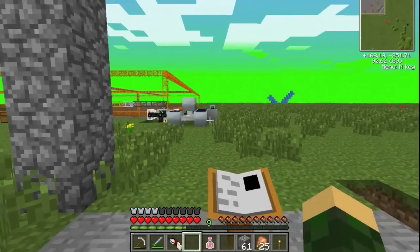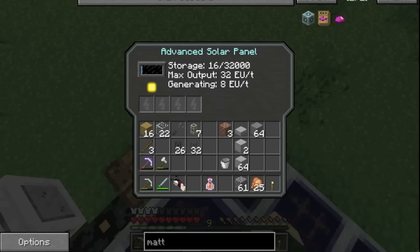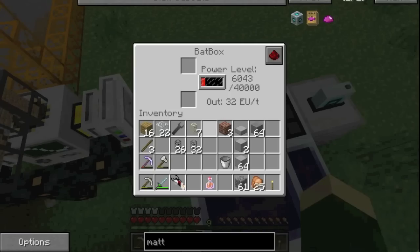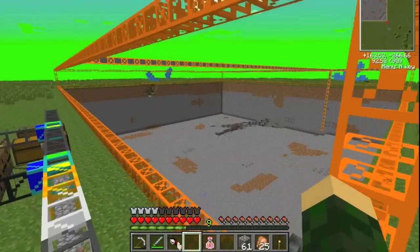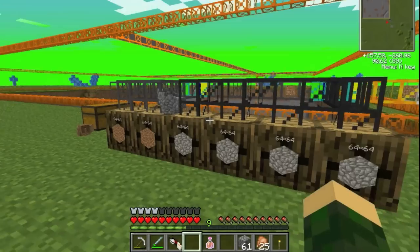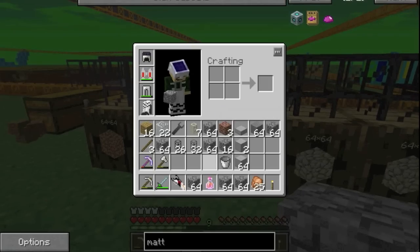Here we are at the quarry. I just set this thing up with one of these advanced solar panels I grabbed from my roof plus six regular solar panels, and it keeps the batbox at net zero - it's been like this for four hours, doesn't go up or down. Here's the massive 64 by 64 hole it's digging. The cobble barrels filled up a long time ago and it's just pouring out right now - a lot of cobble.